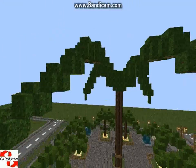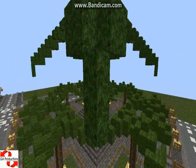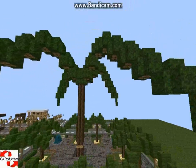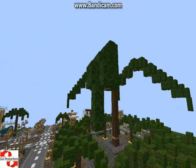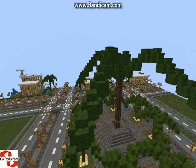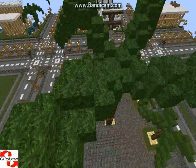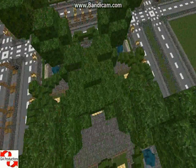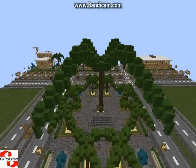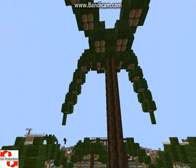Look how it became — I really like it. Some leaves are going all the way to the ground. If I put one more, two more of these over here and over here, it will become like a spider shape.